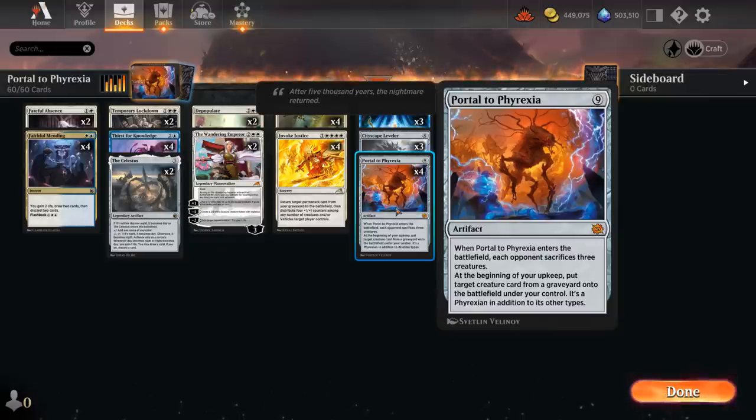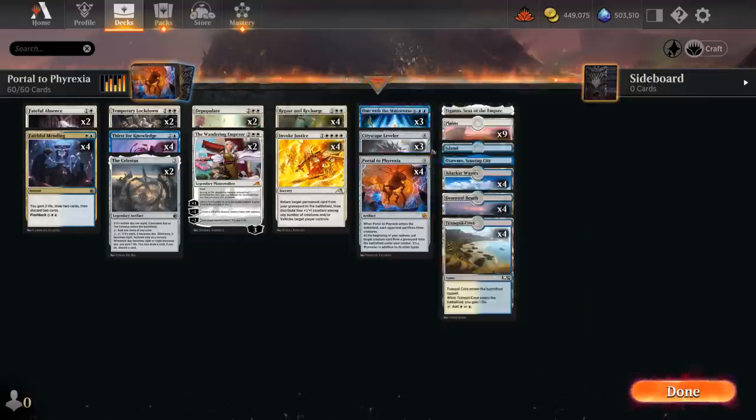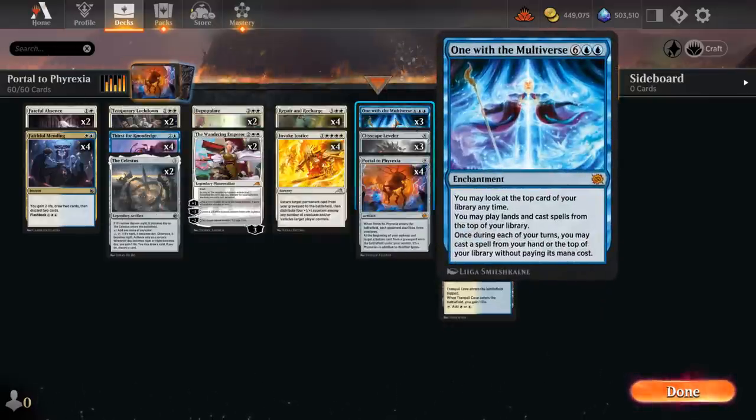We've also got exciting expensive cards to bring back with three copies of One with the Multiverse — an eight mana enchantment that lets you look at the top card of your library at any time and play lands and cast spells from the top of your library, a 'future sight' effect. Once during each of our turns we may also cast a spell from hand or the top of our library without paying its mana cost. Having a second copy in play still grants an extra free spell each turn.